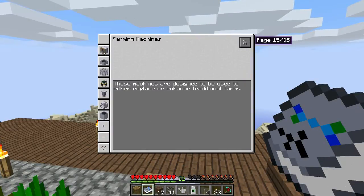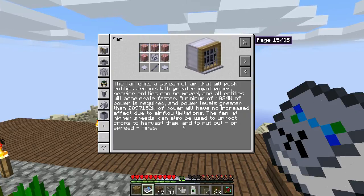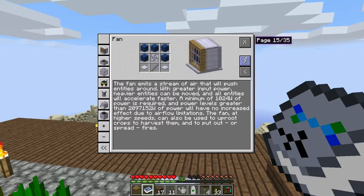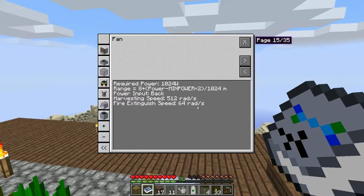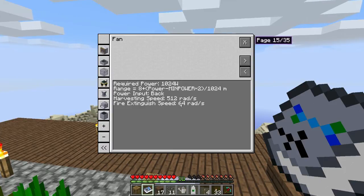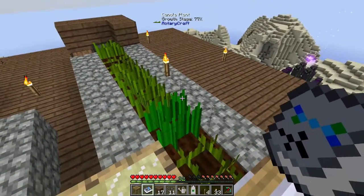These fans are also capable of spreading fires. According to the RotaryCraft book under farming, high speeds can uproot crops and you can use them to put out or spread fires. It says fire is extinguished at 64 rads, so a fan running slower than 64 rads would potentially spread fire. This could make for an interesting mob trap or even cooking pigs.